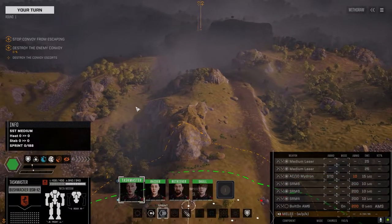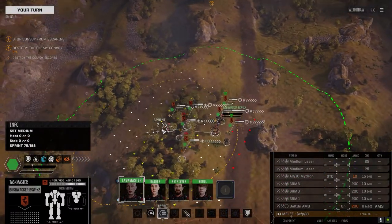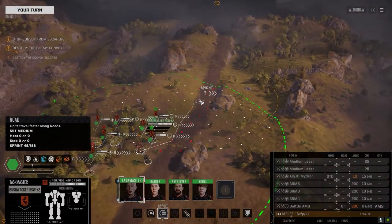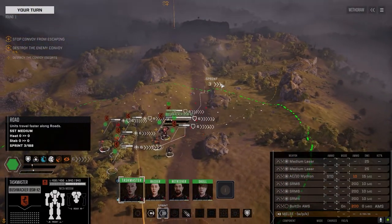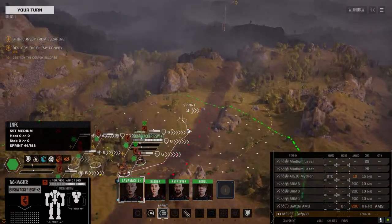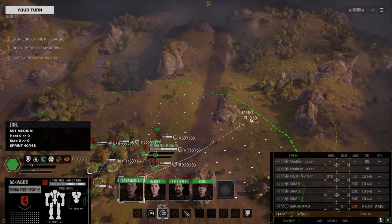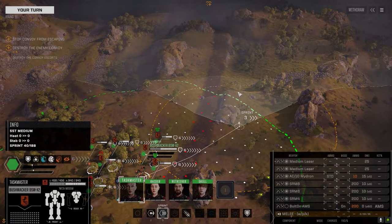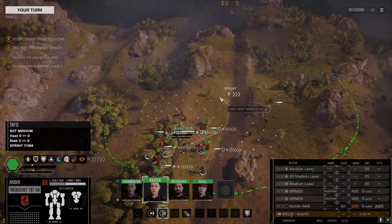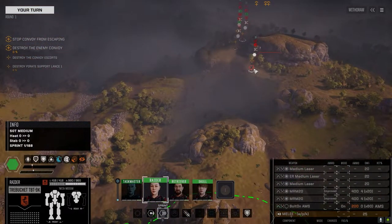We're just going to move forward up here. Looks like they're coming along this main road. We're going to head along and hopefully ambush them before they get too far. I think the best bet is to get them as they come up over this ridge here — try to limit their ability to shoot at us and maximize our ability to shoot at them. So we're going to get them into a little shooting frenzy.